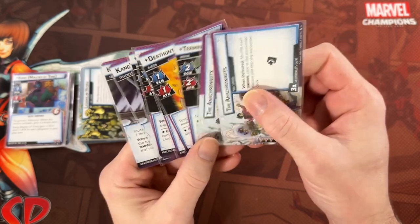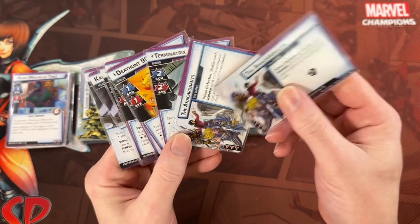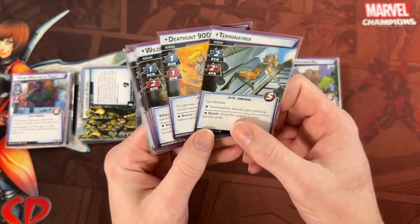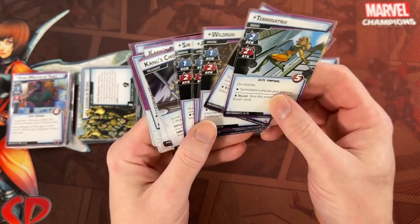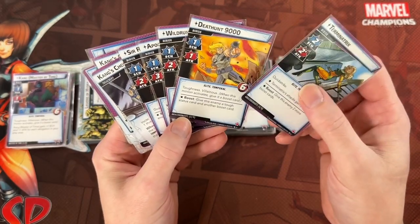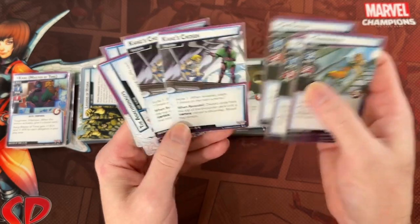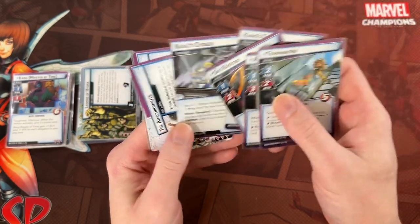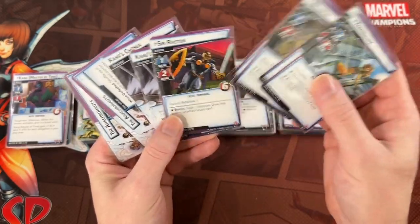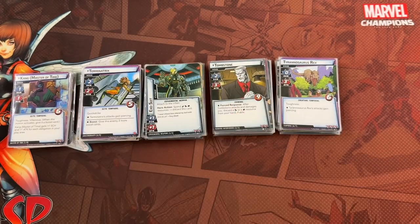The Anachronauts set is really nasty if you want to jack up the difficulty. You get two copies of the Anachronauts side scheme — a Hazard with three boosts that shuffles Temporal cards back in when you defeat them. Then you have all these really big minions with nasty abilities and bad boost effects. Terminatrix gets Quick Strike and Piercing; Death Hunt has Toughness and Villainous; one has Guard with six health and Retaliate — it's just nasty. Two treacheries help you find one of these minions. This is a group of Heavies and plays great with Claw. I definitely recommend checking this one out.